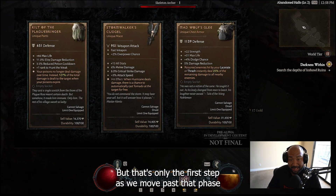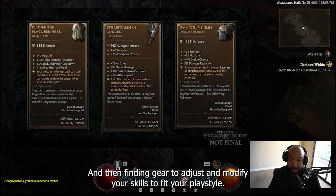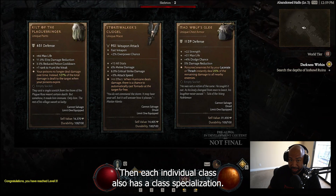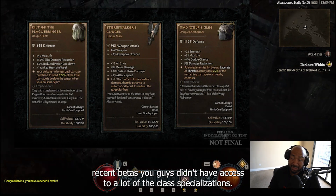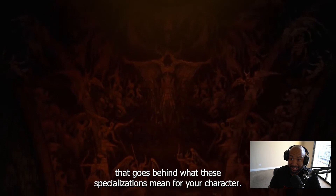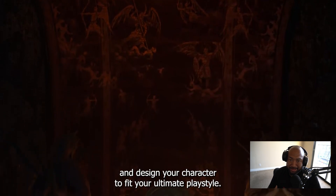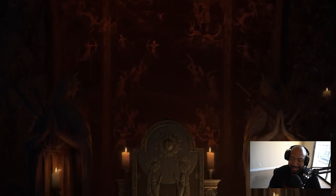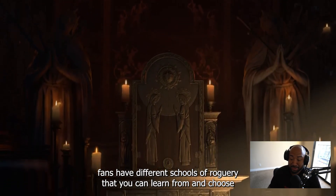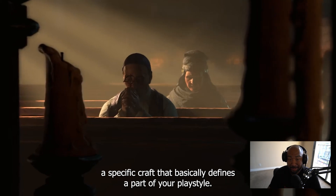But that's only the first step. Moving past selecting basic skills, skill modifications, and finding gear to adjust your playstyle, each individual class also has a class specialization. I don't want to spoil these, because in the recent betas you didn't have access to a lot of them, but there's a fair amount of lore that goes behind what these specializations mean for your character, and you'll be able to choose and design your character to fit your ultimate playstyle.